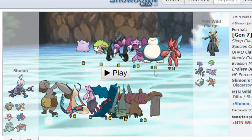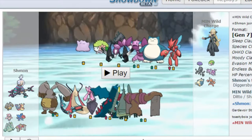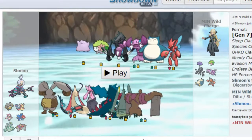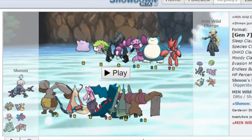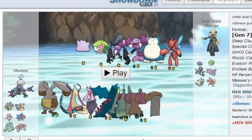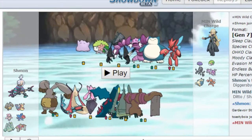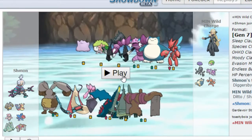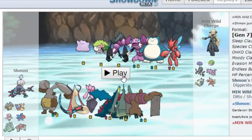Necrozma and Snorlax are the most scary things versus me. If I can't keep my Celesteela alive, it isn't that scary at all. Shaymin can be quite scary as well, but again I need Celesteela. So Celesteela is probably one of my most important Pokemon to keep. Diggersby is just there to chunk everything in the endgame as well. So that's really it — we're going right into it.